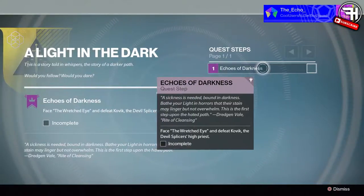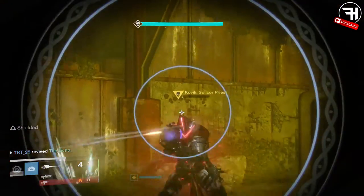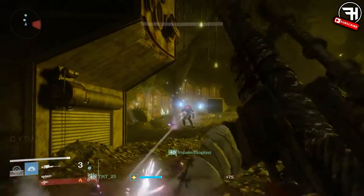First step: you're gonna need to load up the Wretched Eye strike and complete it. That's pretty much it — that's literally all you have to do, just kill the guy at the end. It's like two Gjallarhorns gone anyway.